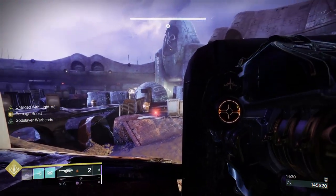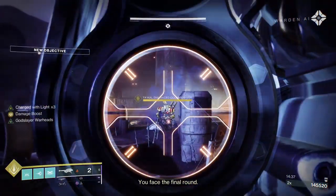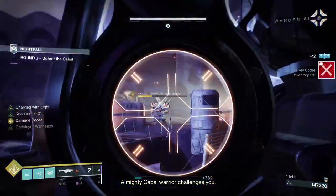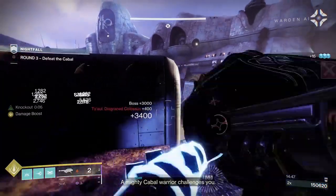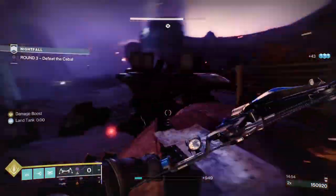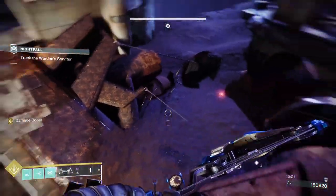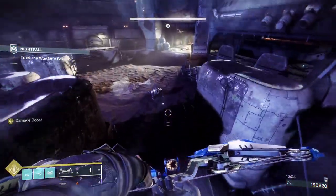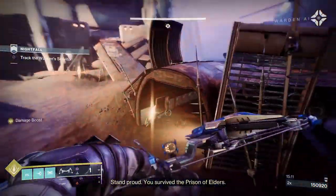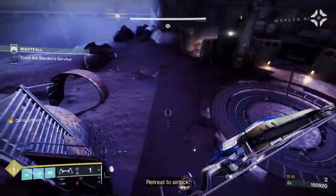We're going to take this boss down pretty quickly. Because we've got Argent Ordnance on, we only expend a Charge of Light when we use a rocket. So using normal weapons won't consume your charges. Three rockets — that's where three Charges of Light go. I thought I had a brick of heavy there; I don't know why it's gone. Explosions can blow the ammo bricks away in the environment.